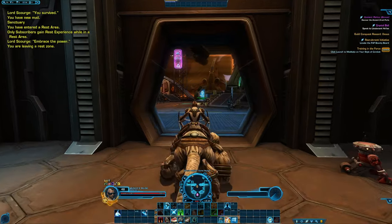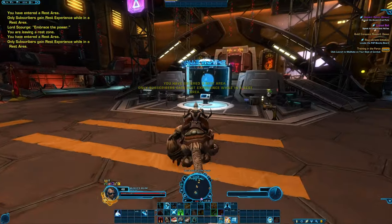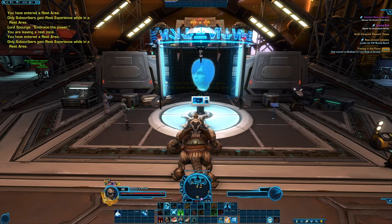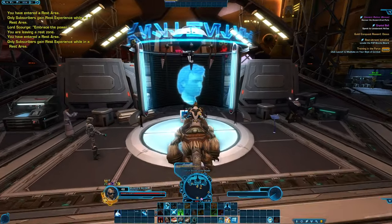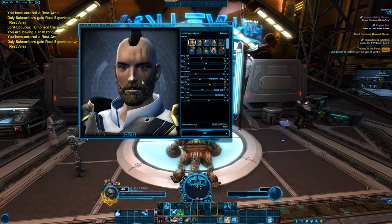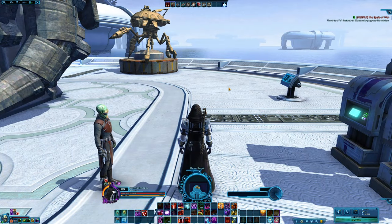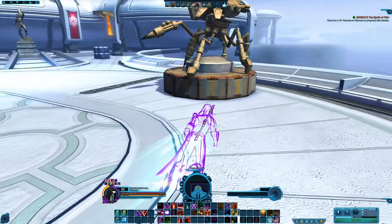You can actually find an appearance modification station in the cartel bazaar on the fleet — this is the north elevator on the Republic fleet and the south elevator on the Imperial fleet. This is the appearance modification station; it will charge you cartel coins to change anything here. Did you know that your rocket boost can actually be used while in stealth? Give it a go — it's handy for getting around quickly.